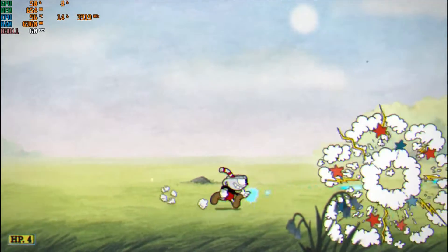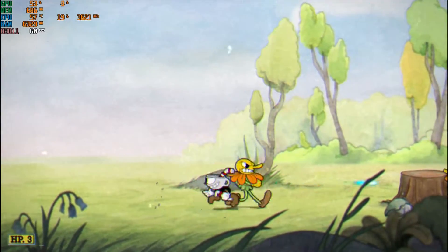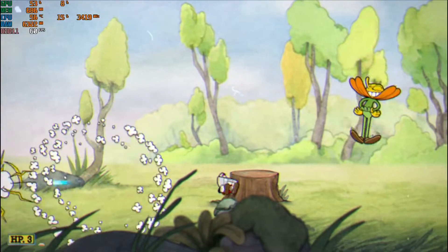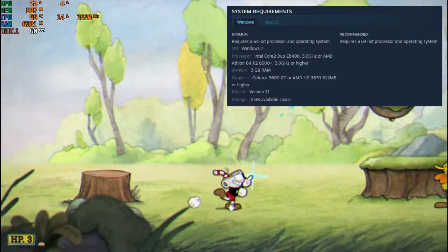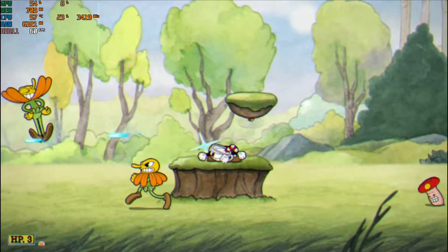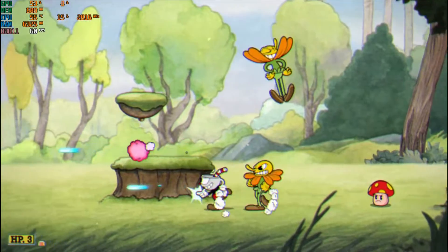For the fifth game, we have Cuphead, released in September 2017. It's a title that runs wonderfully on UHD graphics since the requirements are really low. The music is entertaining and the animation is in that classic 1930s cartoon style — I like it, even if I didn't play the title very much.